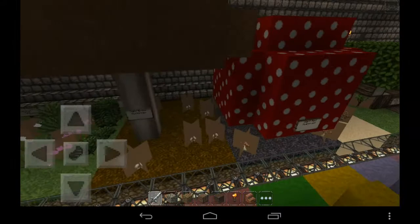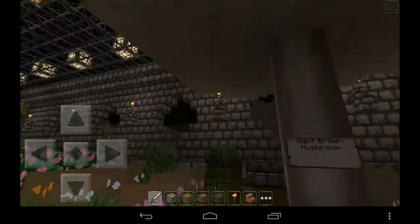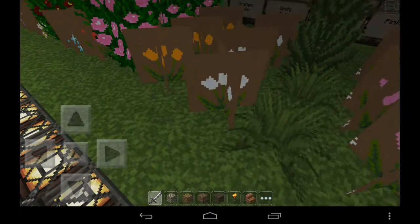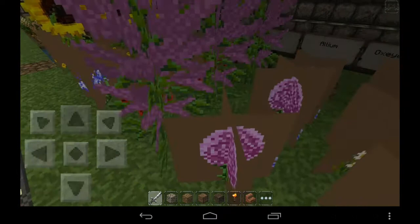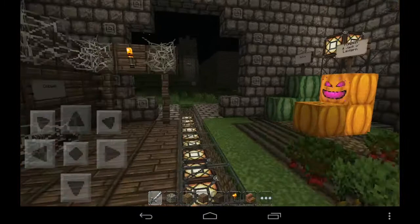The mushroom textures were kind of hard to create. We have here the large fern and large tall grass, all the tulips, the peony, the azure bluet, rose bush, oxeye daisy, allium, lilac, the blue orchid, and the sunflower — all of these were made by me.